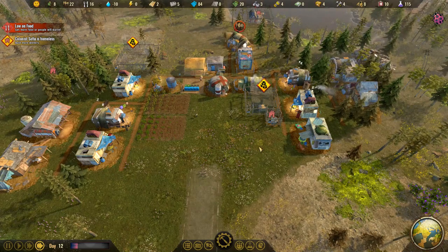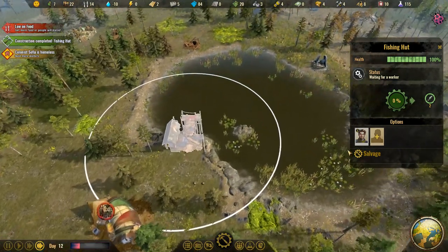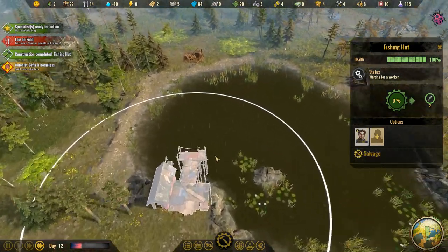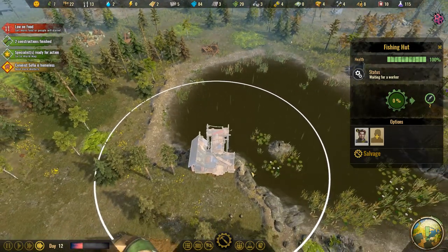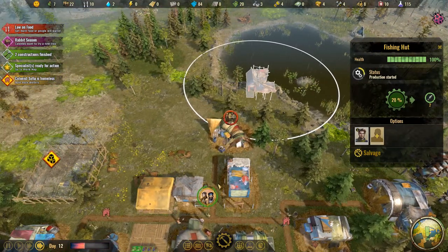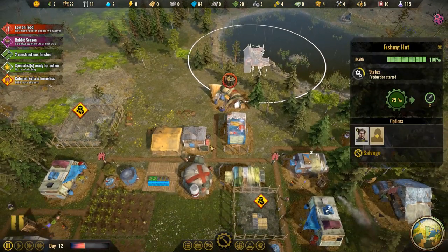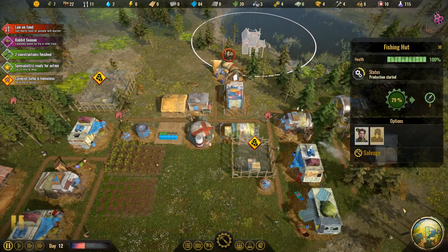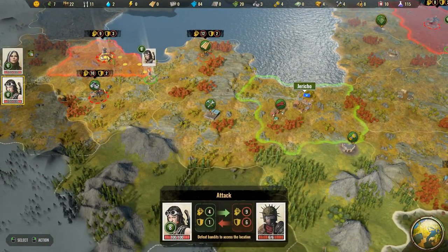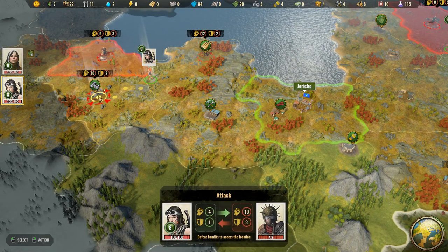We now have fishers. You don't set the zone they fish in, they just do it automatically — you can even see the little fish swimming around. We should give the fisher a road. An event: we gave them permission to go and they got one venison. Probably another sickly rabbit. I can't imagine it would be very easy catching rabbits.